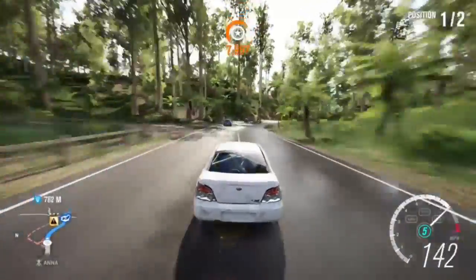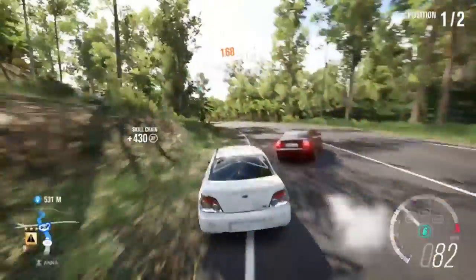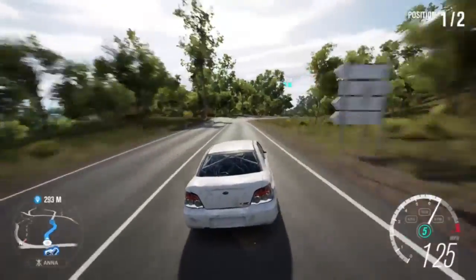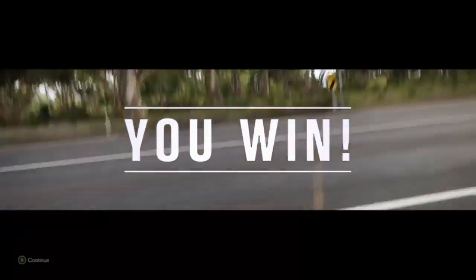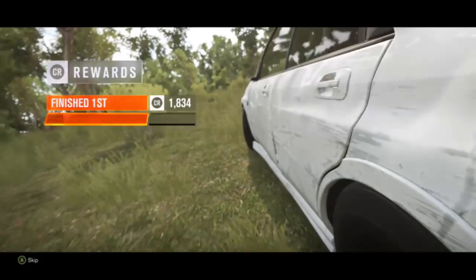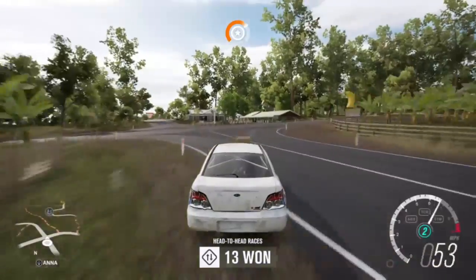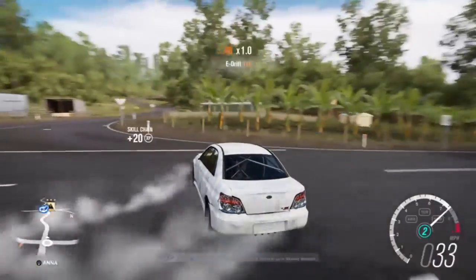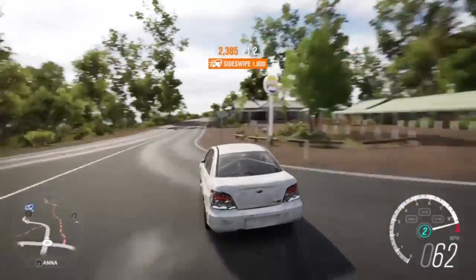We only need to do three more head-to-heads then we've unlocked the first of the four street races. Once I've finished these and do the first street race, I'll then cut to the last street race and get that one done. I'm going to show you a wee trick: if you do a wide donut where you have space to do so and look at your minimap, it should bring up another driver tower.